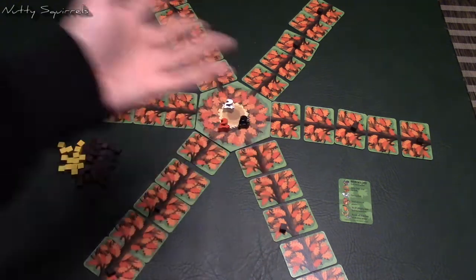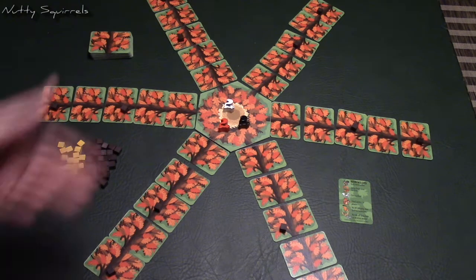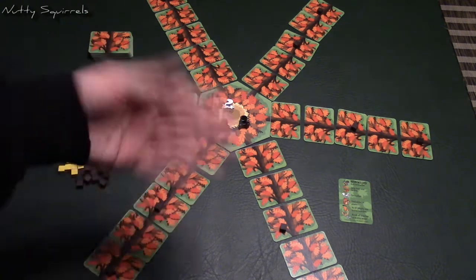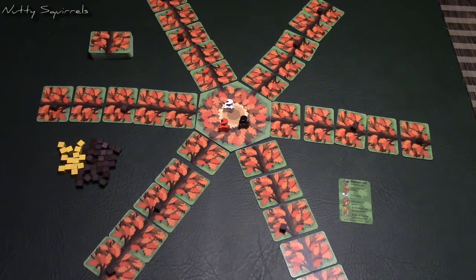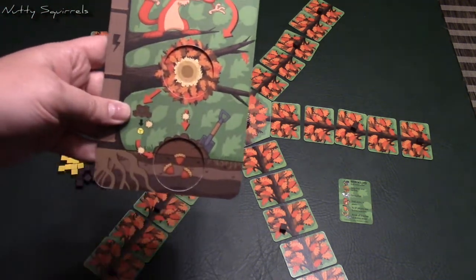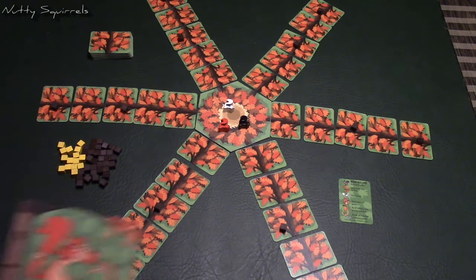Each player gets three action points to use on their turn. Using an action point lets you move to one card off of the main branch or to another card. You can spend an action point to flip a card, and it does cost action points to move acorns from your nest to your burrow, which you can only do when you're on the center board.